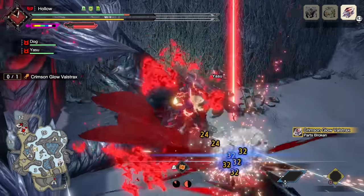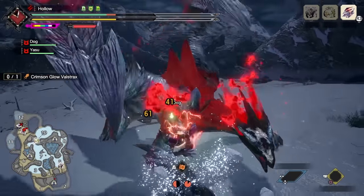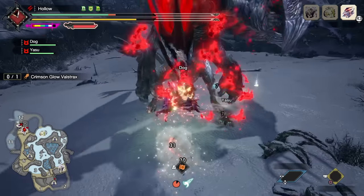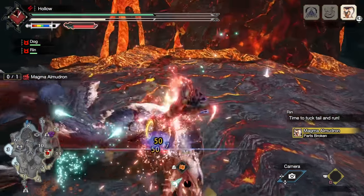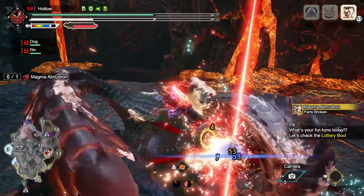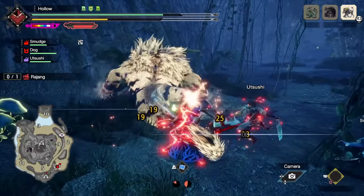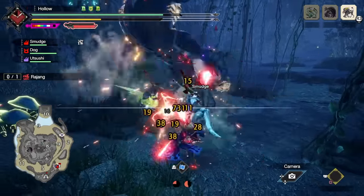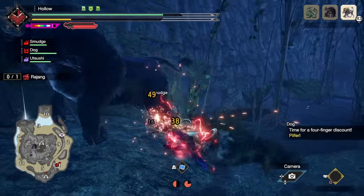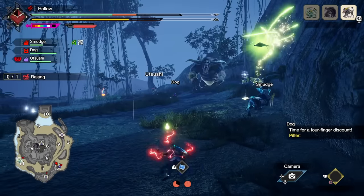Thanks to Demon Mode boosting our element, Spiral Slash working with element and affinity, and the big element numbers on element Dual Blades — element Dual Blades is just really strong and has so much potential. If you are playing element Dual Blades, you'll mainly be using Demon Mode with Spiral Slash as your main offensive Silkbind to maximize damage. However, if you choose to play raw Dual Blades, you'll want to use Feral Demon Mode with Piercing Bind as your main offensive Silkbind, though you'll still want regular Demon Mode to build up your demon gauge when needed. Once again — if you can choose between element or raw, always pick element. It's a lot stronger.